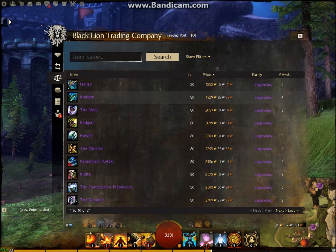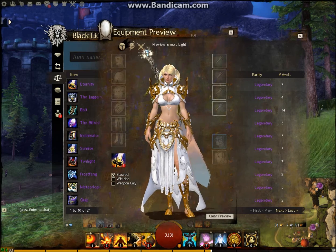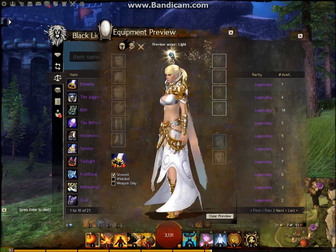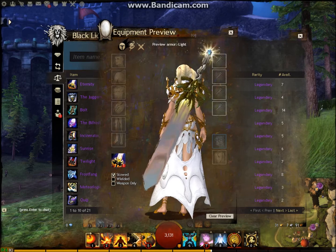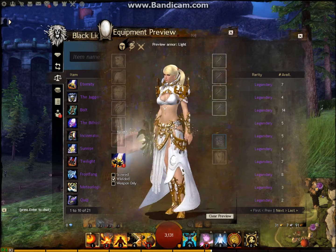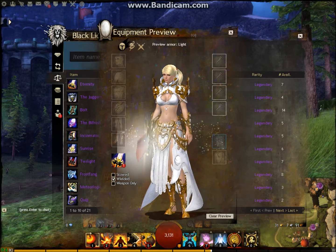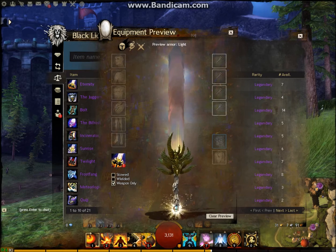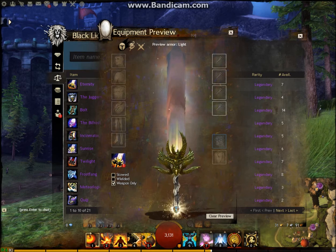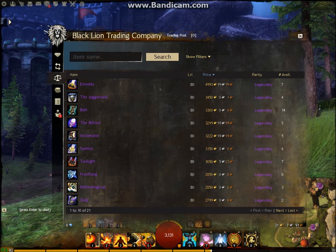Let's look at what's the most valuable one — Eternity, which is the combination of Twilight and Sunrise. It's got a very nice effect. When you swing the sword it gives a sort of delayed particle effect, and you've got sparkles from the handle of the sword as well. The combination of the two make it the most expensive item in the game. It's a very beautiful sword — it's Sunrise during daytime and Twilight at night time, so it changes depending on the time of day.